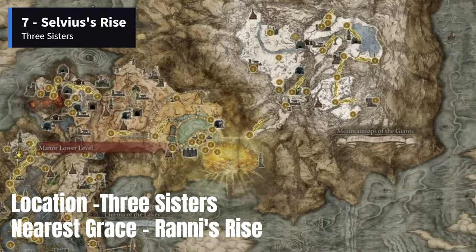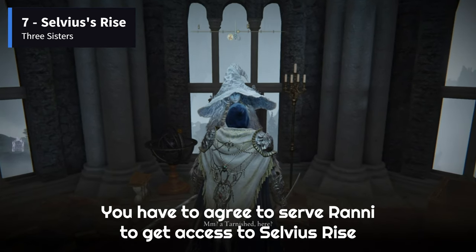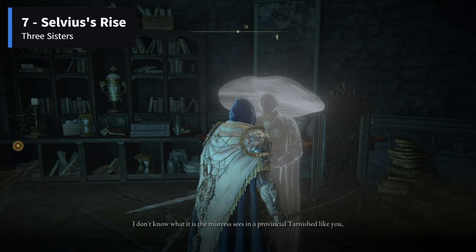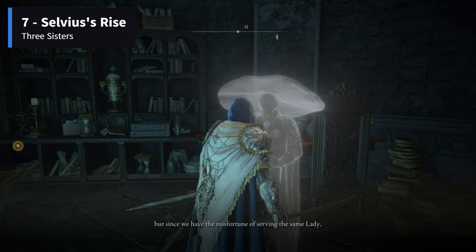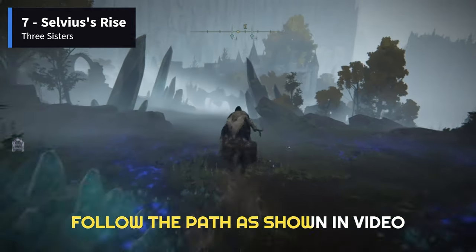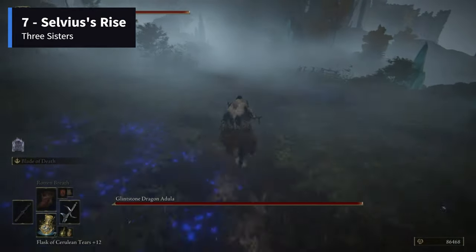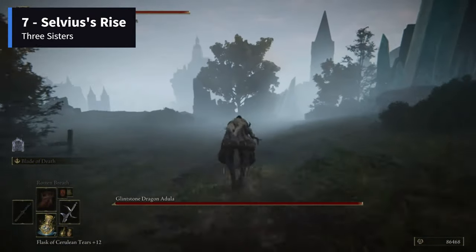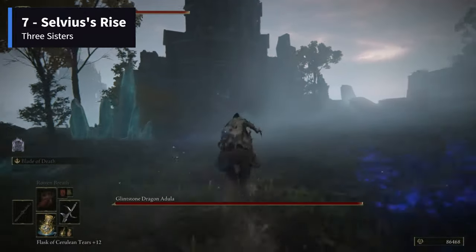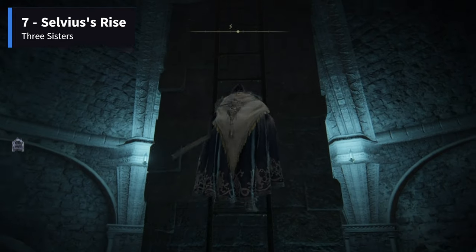The next memory stone can be found at Sellia's Rise in the Three Sisters region of the map. Ranni's Rise is the nearest site of Grace. You have to agree to serve Ranni to get access inside Sellia's Rise. She will ask you to talk to Selvius, and upon interaction with his ghostly form he will ask you to visit his Rise. Interact with Ranni again, then exit Ranni's Rise and follow the path shown in the video to reach Sellia's Rise. There will be a Glintstone Dragon Adula on the way, which you can totally ignore by running through its legs on your torrent's back. The memory stone will be found inside the chest at the top floor of the Rise — climb the ladder beside Selvius to reach there.